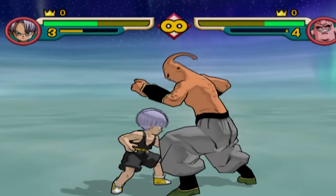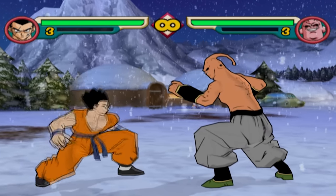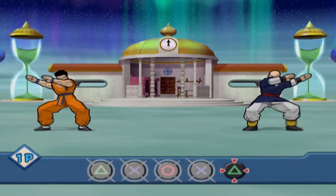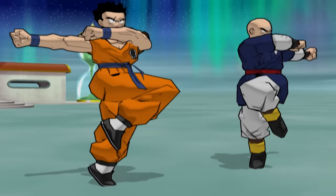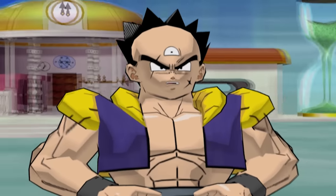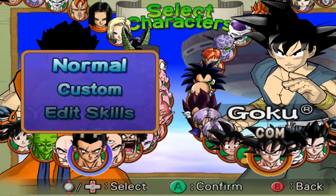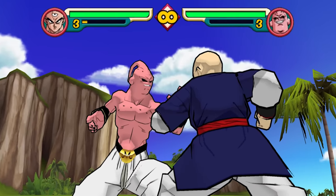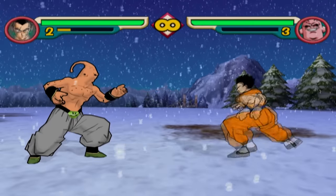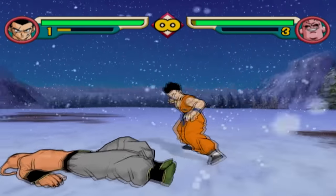They do share the same health bar though. Everything also works fine with Tien and Yamcha, and we can even continue to perform the fusion dance with the switched character. Despite Yamcha being our selected character with the fusion capsule equipped, it also automatically transfers to Tien. An obscure feature that went unnoticed by many of the players — I'm curious to hear how many of you knew about it.